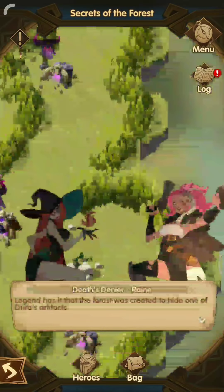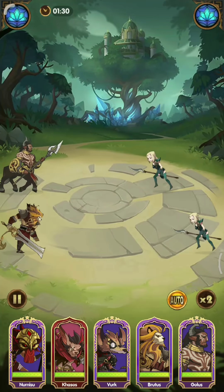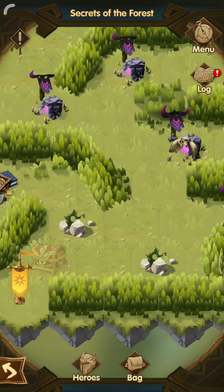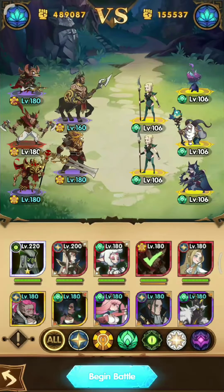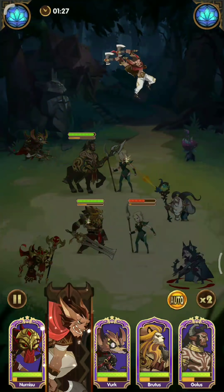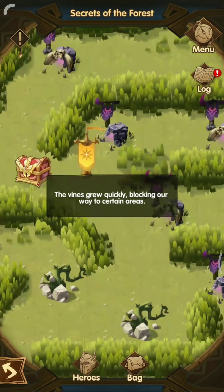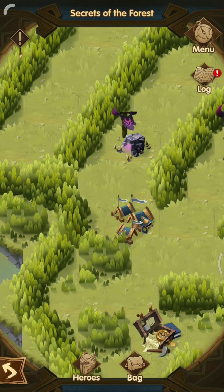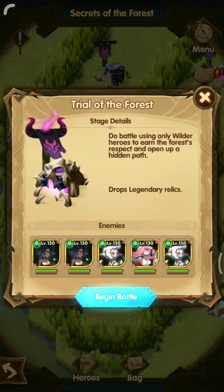You have two options to open this path. Number one is the shorter path and number two is the longer path. You should take the shorter path if you are confident enough that you can beat the boss with your wilder team, because you will need a wilder team to open this path. You just need to finish two battles to get into the boss. After this, you can get a hero from the mercenary encampment — I didn't need any heroes so I skipped that.